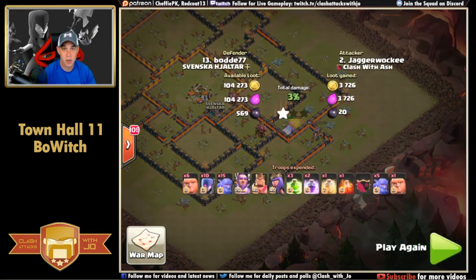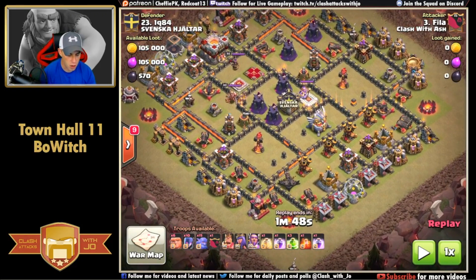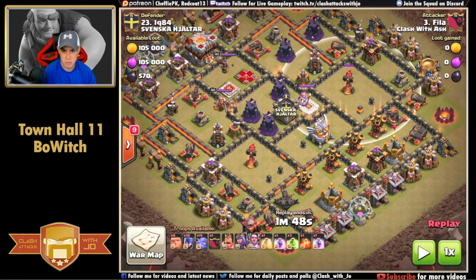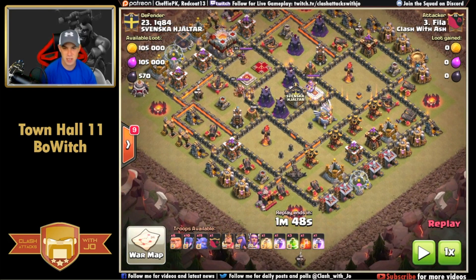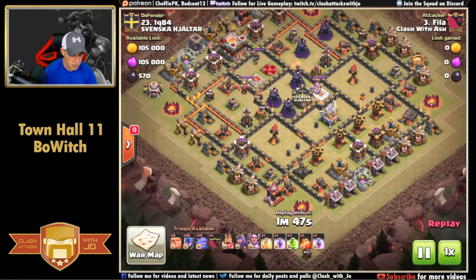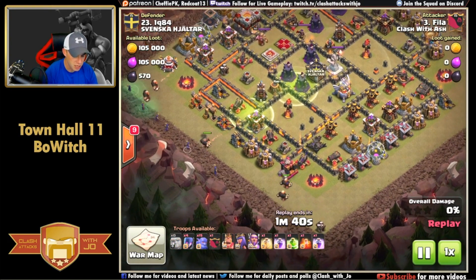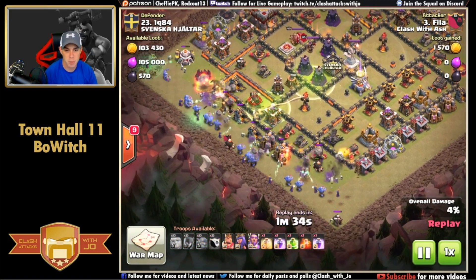Attack number three is very similar - the composition is about the same every single time. On this base, wizard towers are all centralized, clan castle centralized, king and queen are in a compartment by themselves, inferno towers are spread out in two locations, and all air defenses are on one side. Most of the time you'd see air attacks on a base like this, but this is a lower-weighted Town Hall 11 done the same way - a jump spell for entry and another for the core, with three groups of giants.